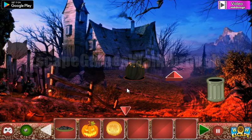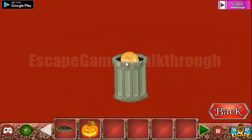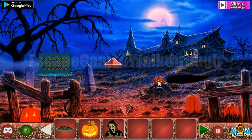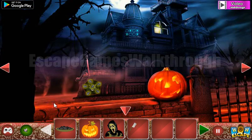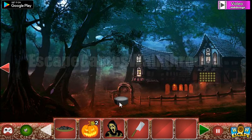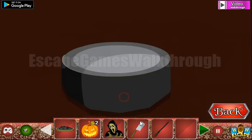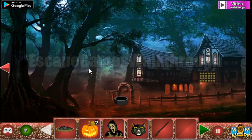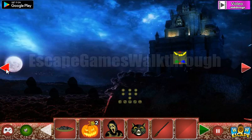Going further up here, we can use this coin on this tube to get the green face. Going further, let's take this cleaver here. Take the pumpkin, and next here's the broom. Now we can use the cleaver on this place to get the screaming cat. Now going to the left.